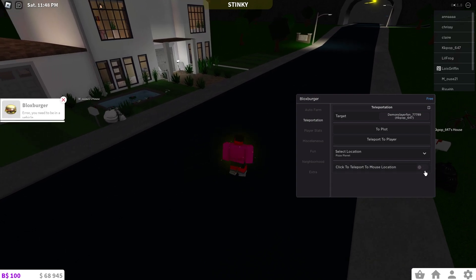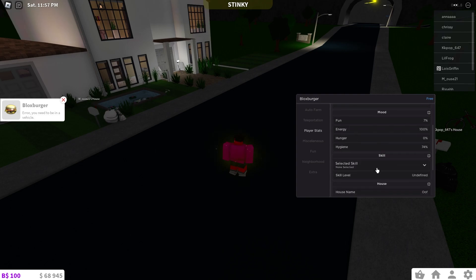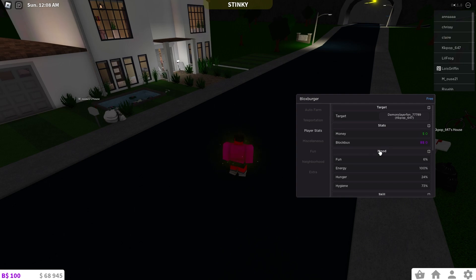In the Player Stats tab, you can look up any player. It shows their money, Blockbucks, mood, skill selected — like athletic — and their house name and house value. That's actually pretty cool — you can check out your friends' stats and see who's richer.